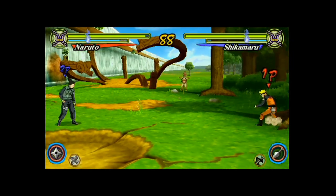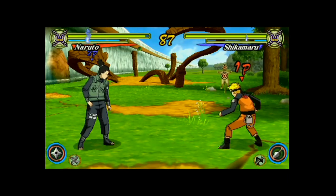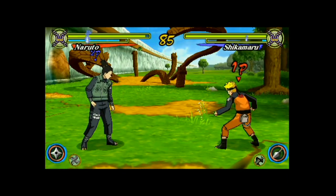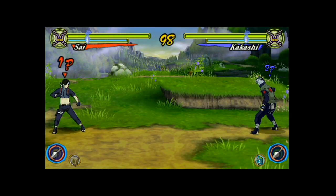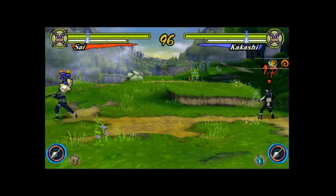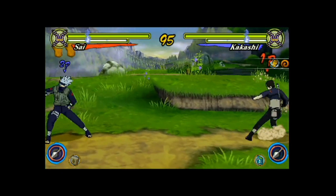The first thing we set out to change was the dash system. While having the manual dash as well as the ninja dash was a nice change of pace from the original 2D games, it came with a new set of problems. The dash was fully invincible, but more importantly it allowed you to move freely through your opponent. This created a big problem in one on one matches.